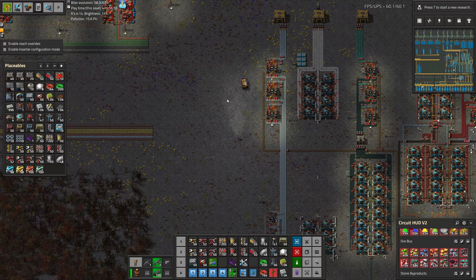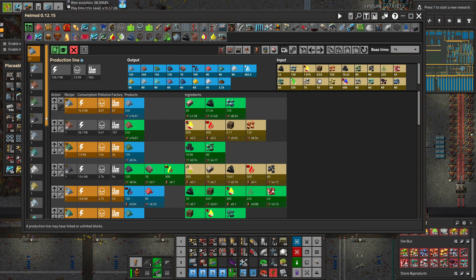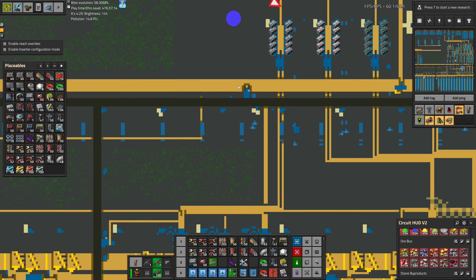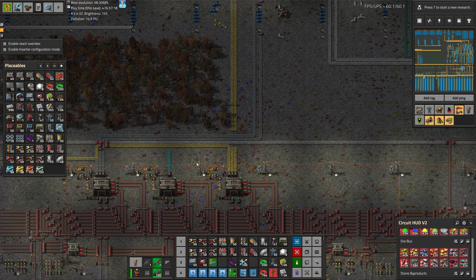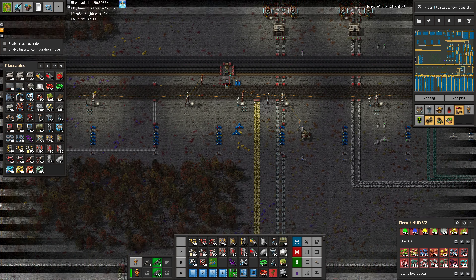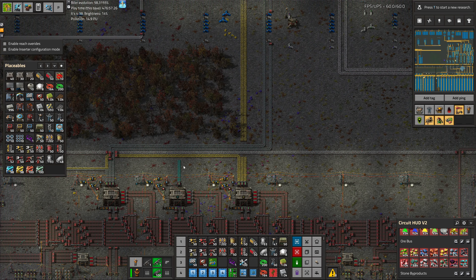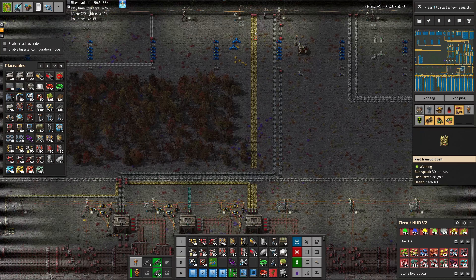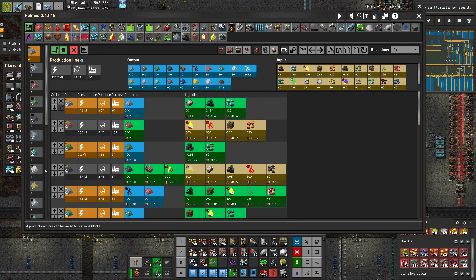The last thing we worked on was silver. So what is next on our list of ingots? We can check to see what the next belt is. It did have to do a bit of a zigzag there, but the order of the belts — it looks like aluminum. I think zinc was probably first, but the aluminum belt would have less distance to travel. So let's do aluminum.